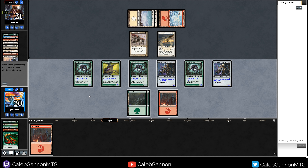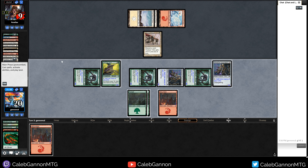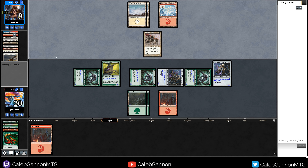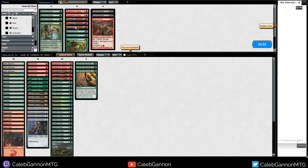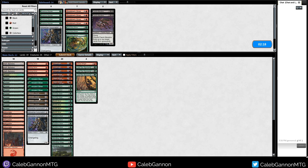Moving on — we're bringing in all the ping boys. Haste is actually good with pingers. I think I get rid of Bladeback and maybe one Gemhide since it's not necessary on the draw. Lead the Stampede stays. Don't think I can mulligan this hand but I don't love it — really needs a one-mana sliver. Two Muscle Sliver into Winding Way is great but they could kill me turn two with Inside Out. Playing Mountain to make them think I have a Gut Shot or something.